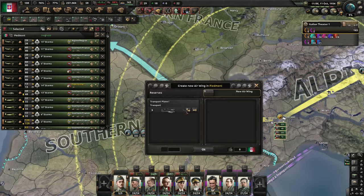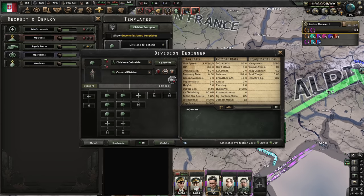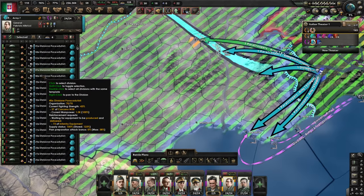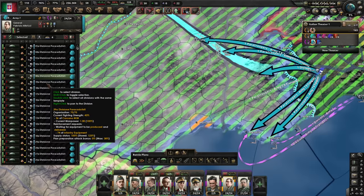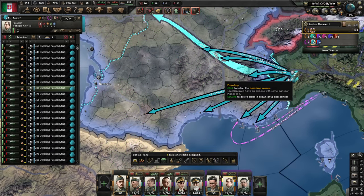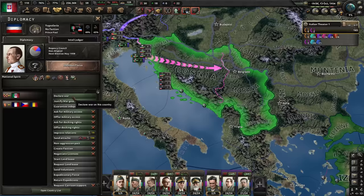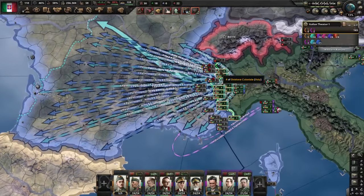The divisione coloniale template will be default, not reserve. Time to do the paratrooper orders and land on all the victory points. We can get at least a couple of them — that will bring France much closer to surrendering. And even if we don't, their army will have to scramble to deal with the paratroopers. The paratrooper orders are complete — activate them please. I think we're good to go. Declare war on Yugoslavia and see if our naval invasions and paratroopers succeed.